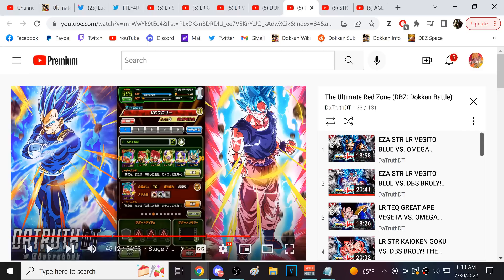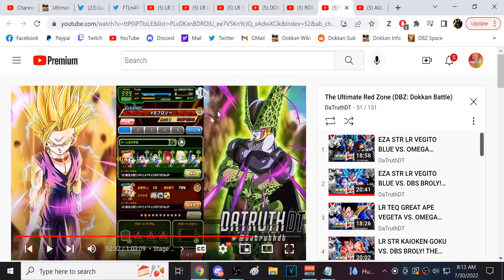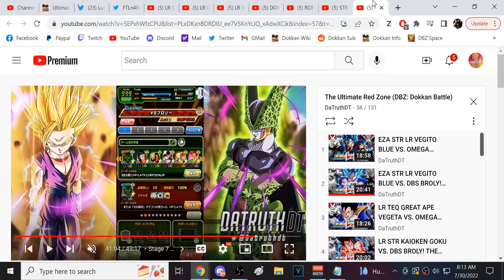The Resurrection F Blues team — those characters probably won't come out on global until maybe October, but many characters are available now. Evolution Blue Vegeta can be very helpful — he'll probably take a lot of damage from AOE Broly, but if he's able to super attack before Broly's AOE, you're going to be looking pretty good.